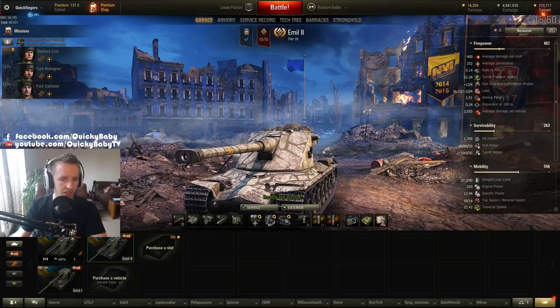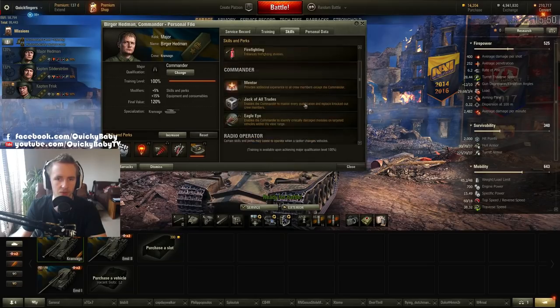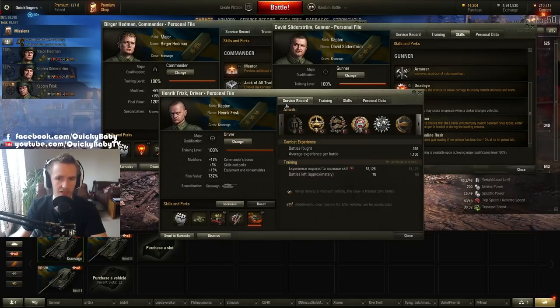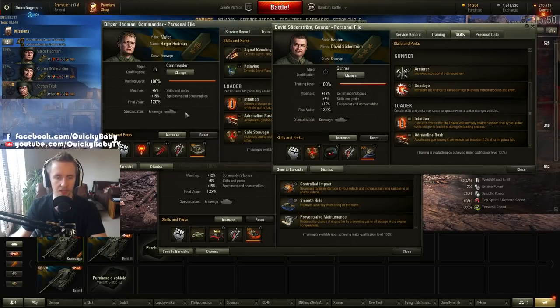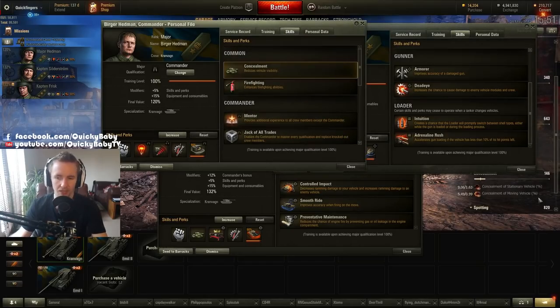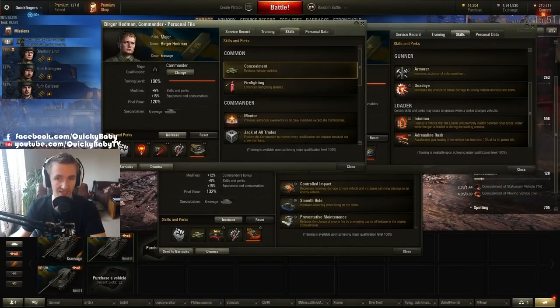For crew skills, it's important to note that the commander on this vehicle also serves as the radio operator and loader, and the gunner also operates as a loader. The commander is precious, so I recommend taking loader skills on your gunner. On the commander, I want brothers in arms, sixth sense, situational awareness, recon, and repairs. Concealment isn't that beneficial given the heavy tank's low base concealment anyway.